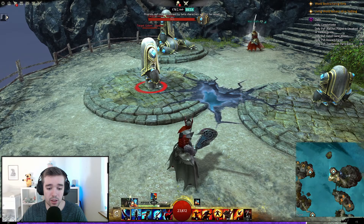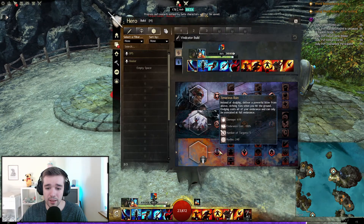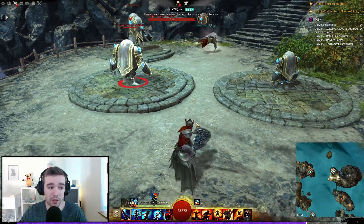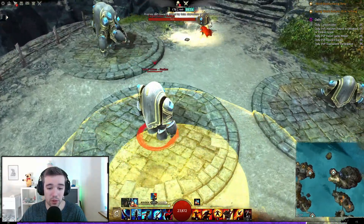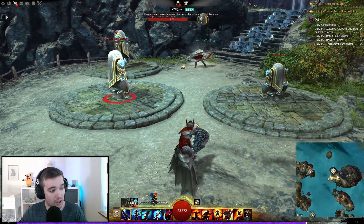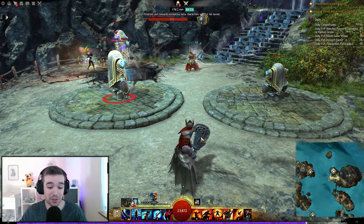I did not expect that! Looking at the talent: instead of dodging, you deliver a powerful blow from above, striking foes when you hit the ground, and dodging costs all your endurance. So I was just about to roll, but instead we jump up into the air and deliver a smash — that is really cool!